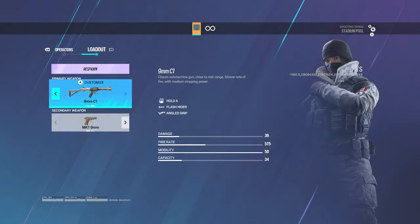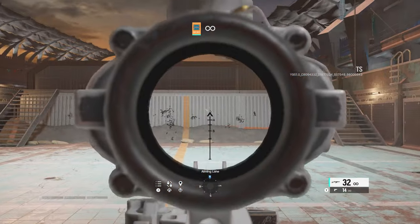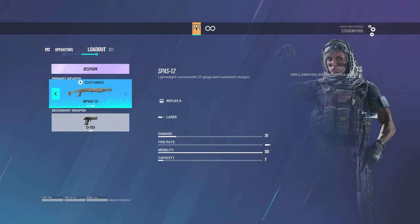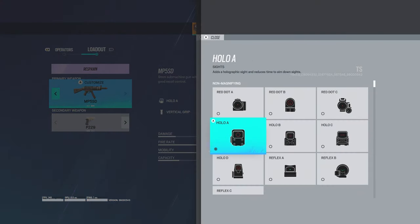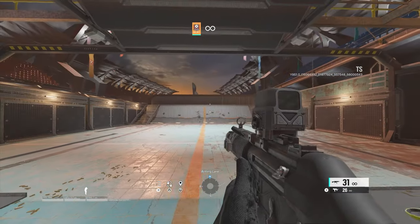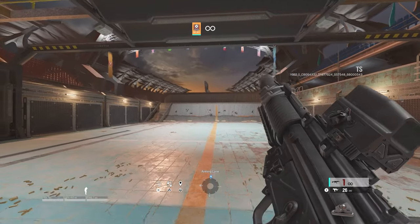Frost does have an ACOG. Extended barrel, horizontal grip, and no laser on defense. This gun is obviously a laser beam. No Valkyrie ACOG — thank god, that would have been rough. No Cav ACOG. Echo has no ACOG — he used to have one back in the day. So Echo is on 1X for the first time ever? I don't think I've ever used Echo with a 1X sight. Obviously it has no recoil, but it's a P-shooter now — it's going to be like the MPX.